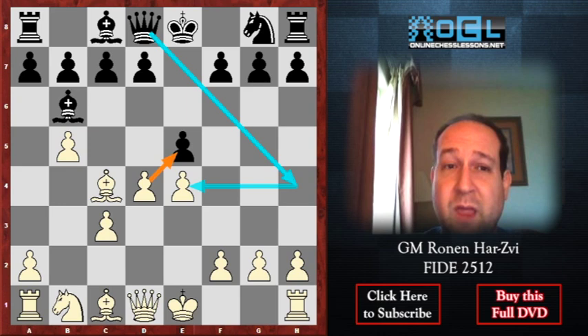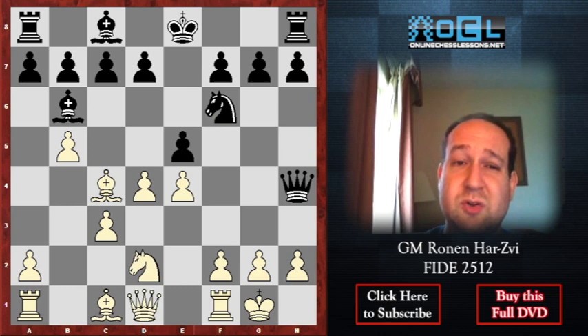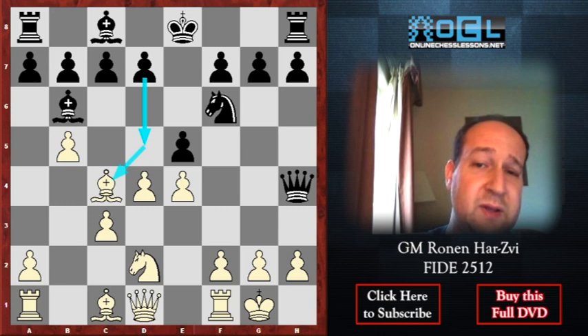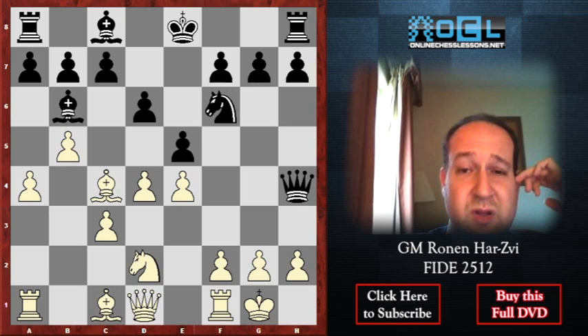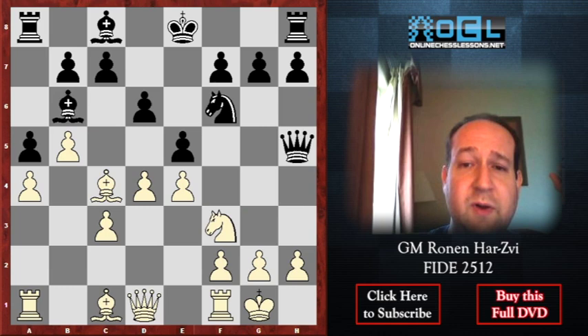Queen h4 — we cannot argue much. After castle and Knight f6, Black wants to have the queen in front of the knight. Knight d2, the knight is heading to f3, defending h2 in many lines. D6 — White is a bit better here, no doubt. I like this continuation: a4, a5, and here maybe the best continuation was actually Knight to f3.